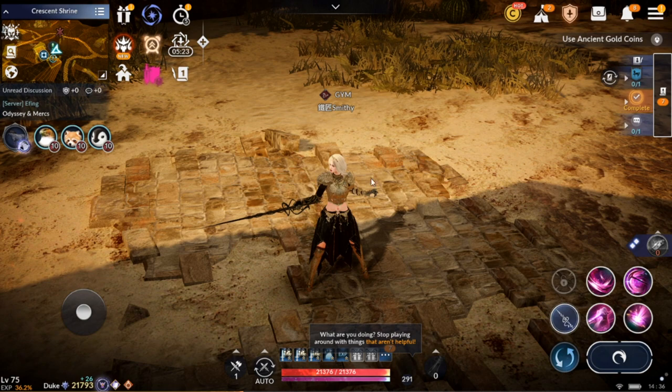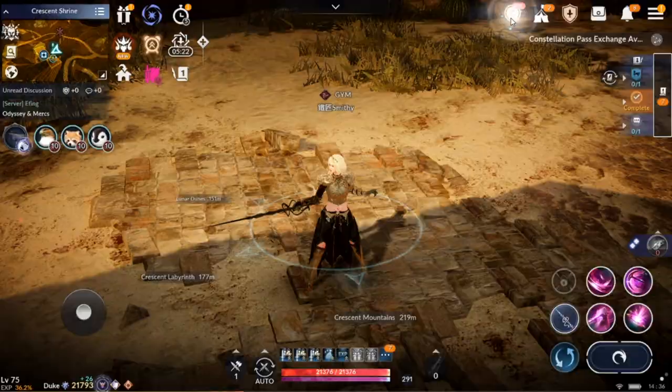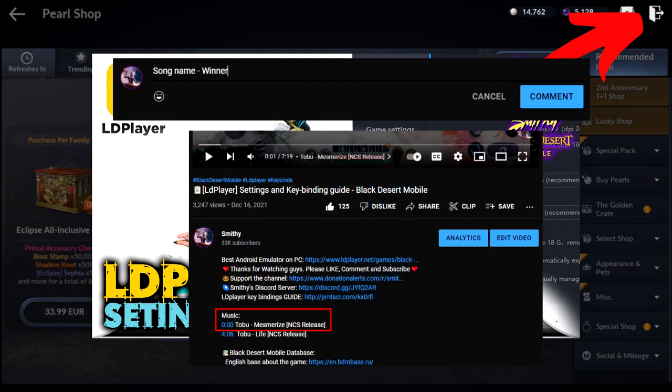Before we start, I would like to tell you the rules on how to participate in the giveaway of the All Inclusive Plus Chest gift code. It will be a quest — you will need to watch this video to find a suggestion with the link to another hidden video and comment with the name of the first song of the hidden video. I will save all the messages with the song name and tomorrow will show them so we can all see how many participants we had and who was the winner. If there are many, maybe I can find some more gift codes to share with you.